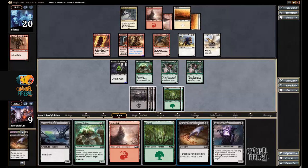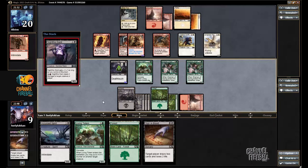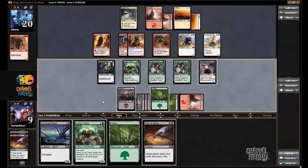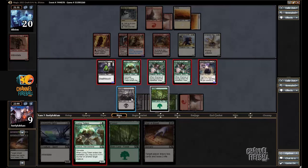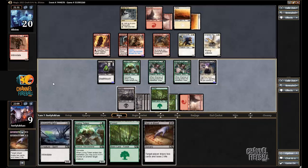Maybe just not Sign and Blood — my hand's already great. I think I may as well cast the Living Totem. Actually, I'm a little bit concerned with tapping all my guys. I don't even know what to put a counter on, so I'll just cast the Totem next turn.